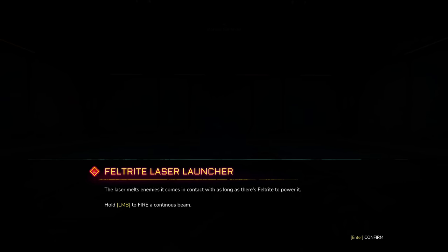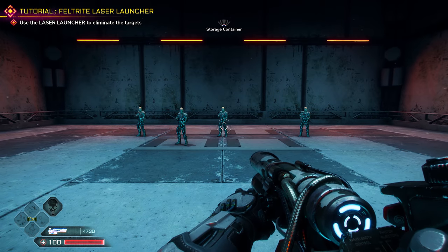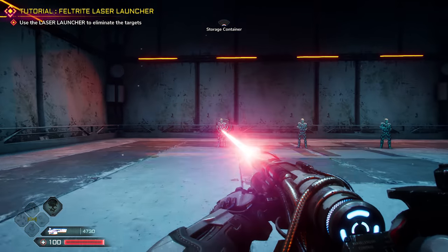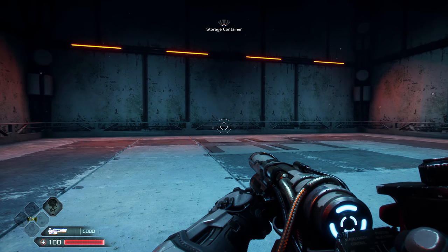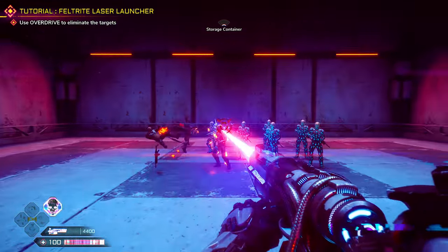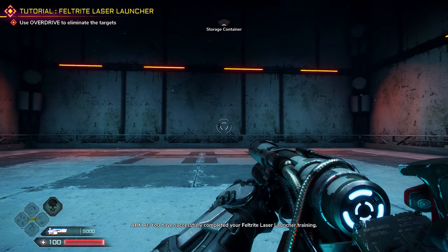Left fire for continuous beam. Use the laser launcher and eliminate the targets - they have to come to life first. Oh, so you can refill it with that - I like that. Refill it. It's pretty wicked. Use the Feltrite Laser Launcher's overdrive against the simulated enemies. Oh shnikey! I went full red beam on you. You have successfully completed your Feltrite Laser Launcher training!